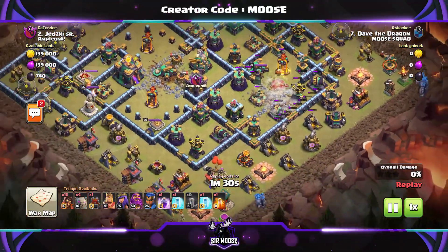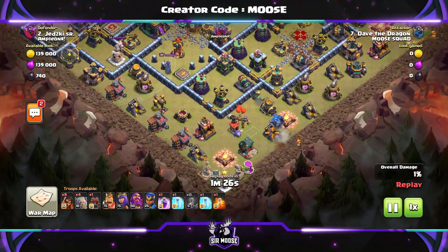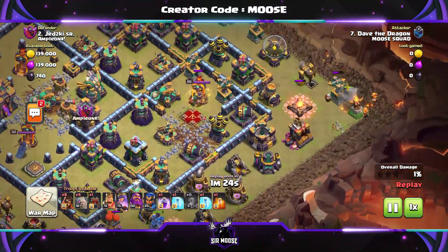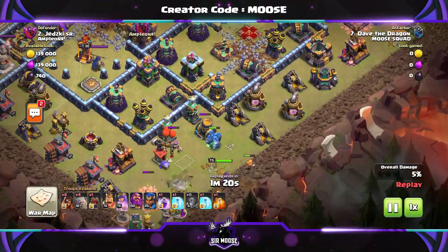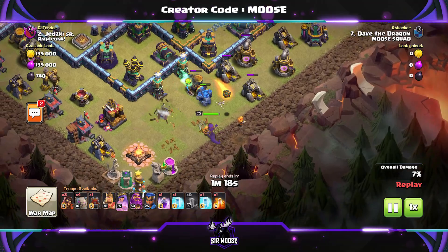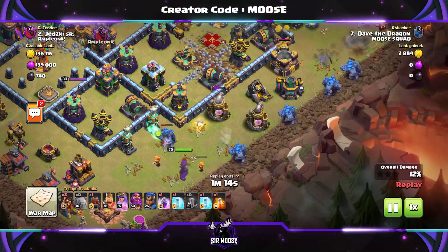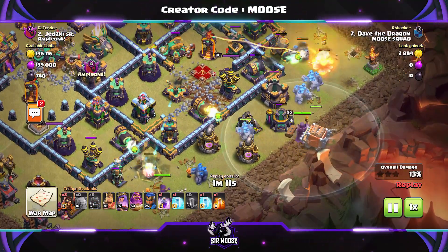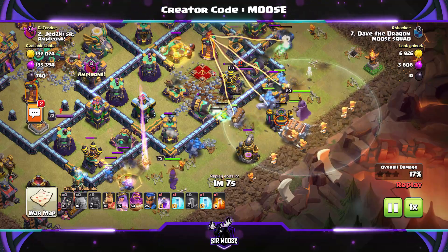We're taking on a Town Hall 14 base. I felt a bit brave and said, why not? We can do it. Let's see how we get on taking on this Town Hall 14 base. So Golem on the right, Golem on the left with a couple of Super Wizards — that's our funnel. I've also sent in the Queen on the left-hand side to help out. Then the rest of the Golems in the centre with the Log Launcher, with the Grand Warden, and then the rest of the Super Wizards in just a moment.